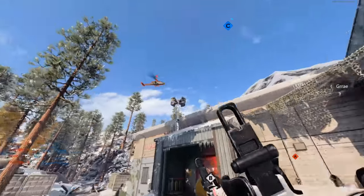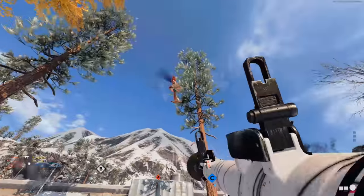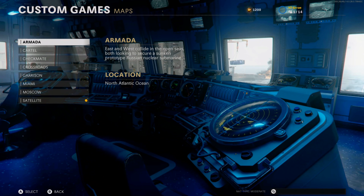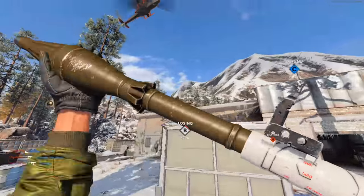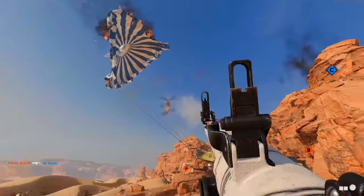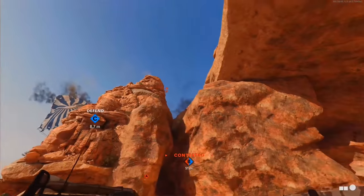I highly recommend playing on small maps — this will allow you to be closer to enemy scorestreaks and shoot them down more easily. The three maps I recommend are Satellite, Crossroads, and Armada. For Combined Arms, only play Armada — that's where I found my most success. Satellite and Crossroads have very open skies so you'll be able to shoot enemy scorestreaks easily, giving you a clean shot especially with the RPG since it does not lock on.